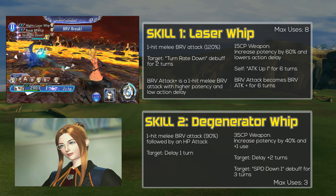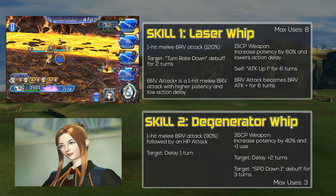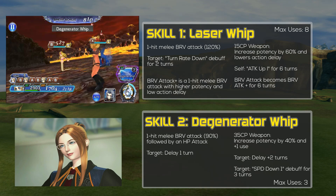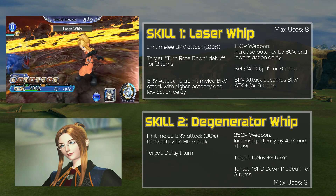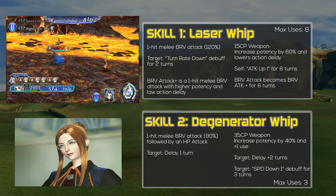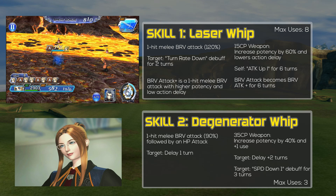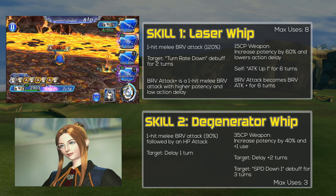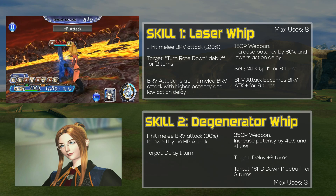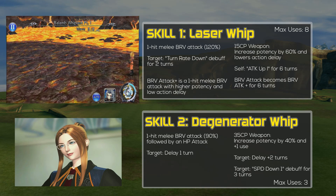Her second skill is Degenerator Whip, which is a one-hit melee brave attack at the potency of 90% followed by an HP attack. The enemy target is then delayed for 1 turn, meaning their turn order is pushed back by 1. If you have her 35 CP weapon or passive equipped, the potency is increased by 40% and adds 1 additional use. The enemy target is then delayed an extra 2 turns for a total of 3 turns. Finally, the enemy target is inflicted with a speed down 1 debuff for 3 turns.